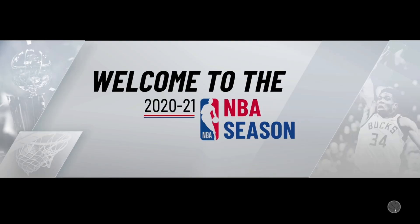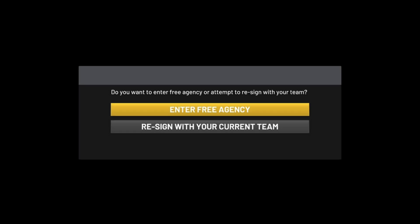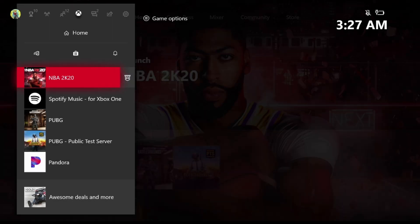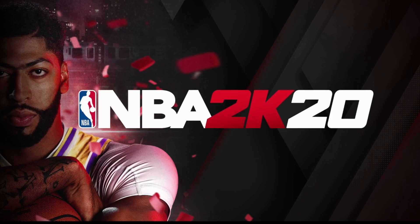Once you go through all that and get to this screen, this part is very important. Once you see the screen where it asks if you'd like to enter free agency, make sure you close out the application and then reload the game. If you don't do this step, you will most likely get stuck on a team. Now I'm going to go ahead and reload the game.